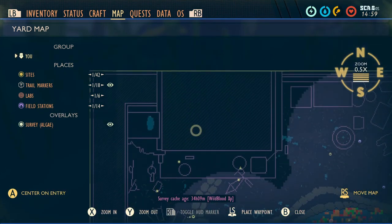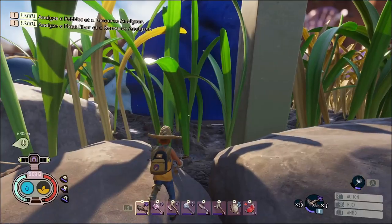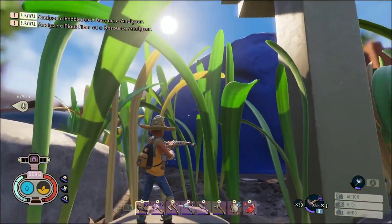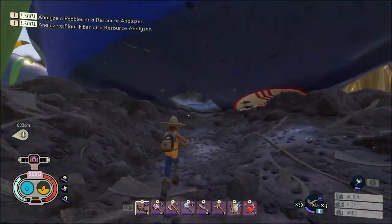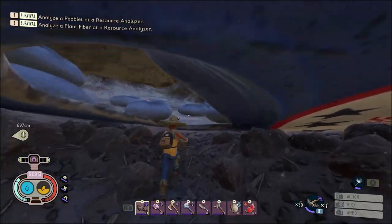Over here by the front porch, right beside the grill - it's this big bag of coal, charcoal. So if you come into this bottom corner here, on the map, boom, right there - you're going to come in here.